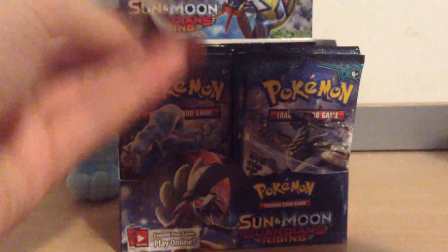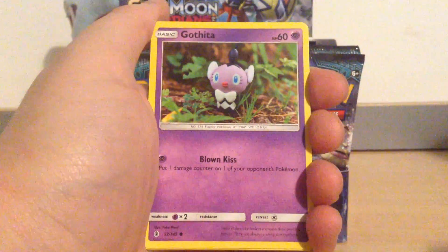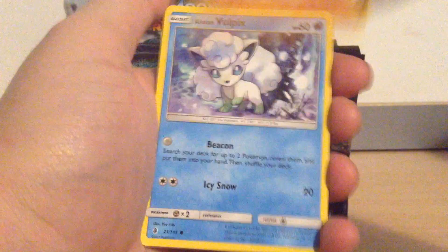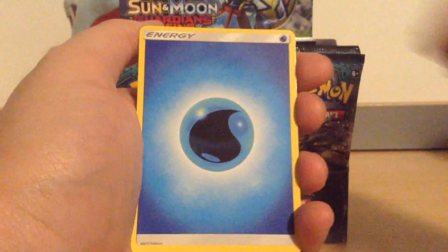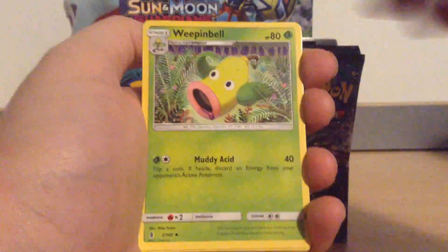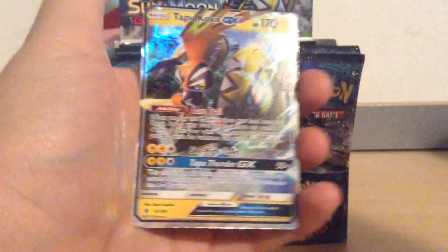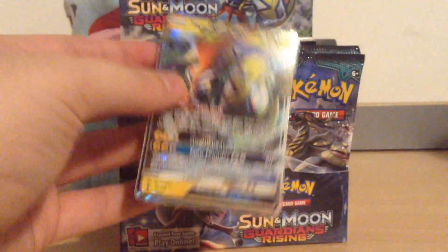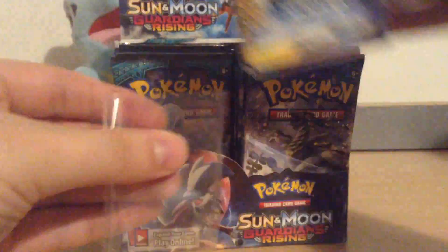Now we have the Alolan Ninetales pack. I think I see something shiny at the back! We have a Litwick, a Gothita, a Pancham, an Alolan Vulpix, a Chansey, a Water Energy, a Glalie, a Weepinbell, an Altar of the Moon, a Reverse Glalie — and Tapu Koko! Excellent! That is literally the one I want the most out of the set. I want four of these — oh, I've dropped it! So that is awesome. Off to a great start for this box.